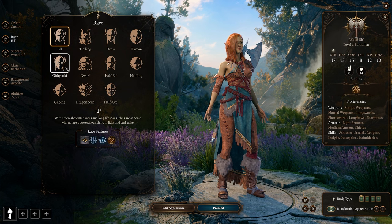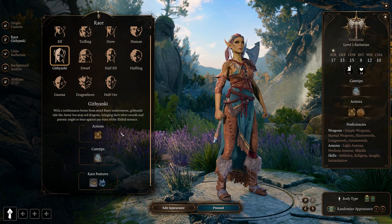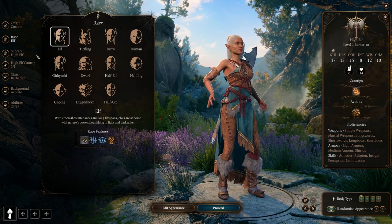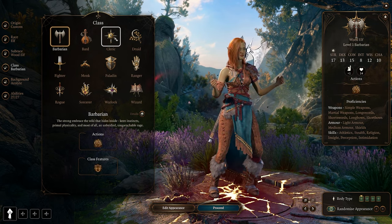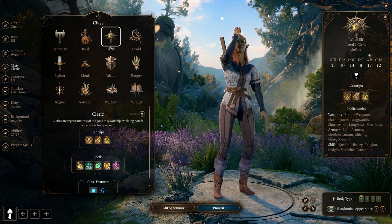Otherwise, the Githyanki is also nice because later on we get the Misty Step spell and Psionic Jump, which is just a nice overall spell to have. But as I said, just pick whatever you want — I will go with the Wood Elf for this build. As for the class, we are of course choosing the Cleric class, and I think this is the best way to start.